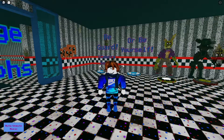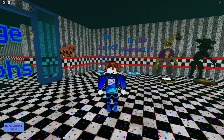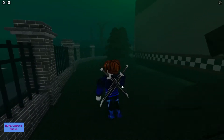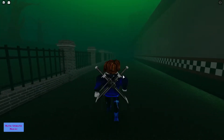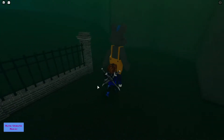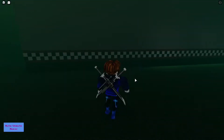The first badge we're going to get is the Wasteland badge, which doesn't have a description for some reason. To get it, you're going to run through the area and go around near the back of the pizzeria. Right behind the pizzeria there's something you'll want to touch, and you'll get the badge.